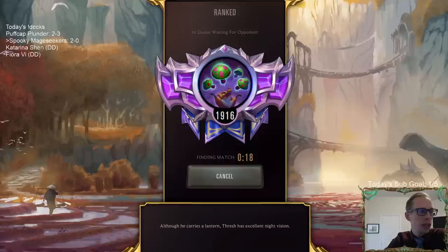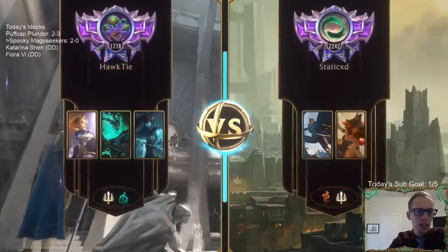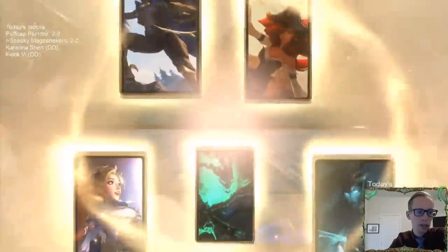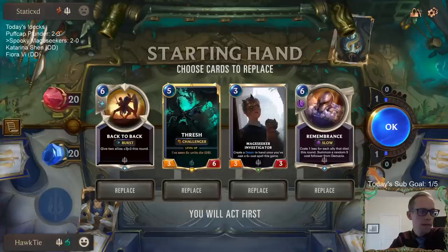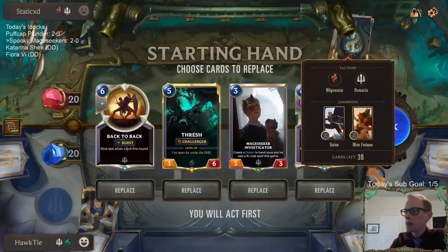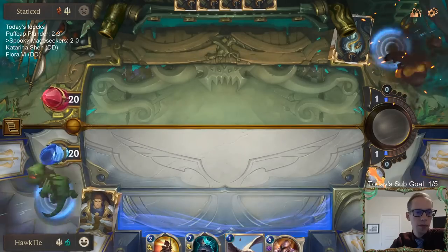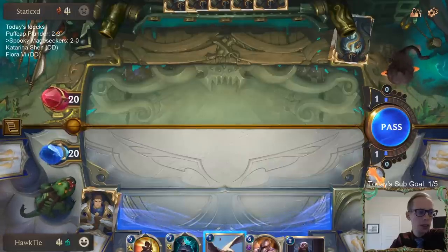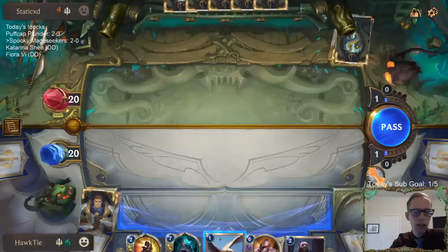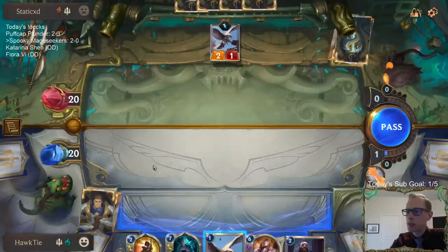Noxus is the worst region, Shadow Isles is the second worst — this is just my opinion. Third worst is Ionia, fourth worst is PNZ, fifth worst is Bilgewater. Second best is Freljord. And best is Demacia — although maybe Demacia is not the best region anymore.